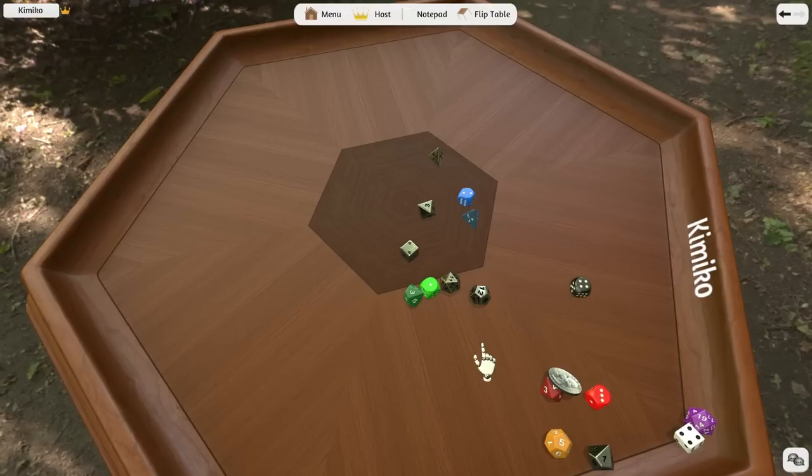Another cool feature is if you need to pick the number of the die manually. You can do so without having to pick it up — just hover over the die and then press any number combination. You can see how the die is moving to the number that you have pressed.